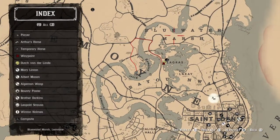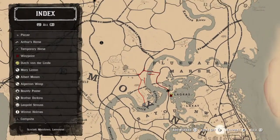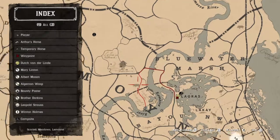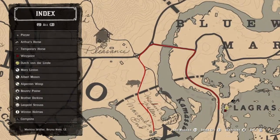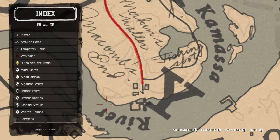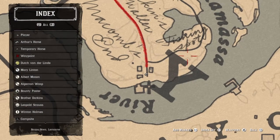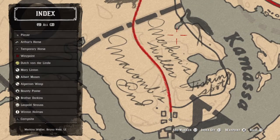All right, so you see the Blue Water Marsh? All right, you come right down, you see Blue Water Marsh, you see this pig icon right here? Come right straight down here toward this spot right here. It says fishing spot, it says Merkin's Waller?